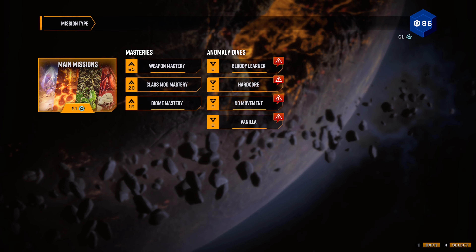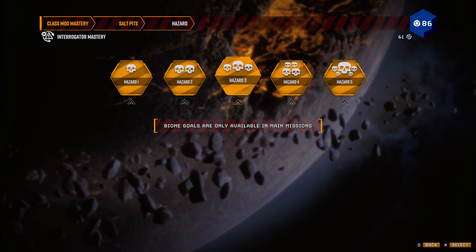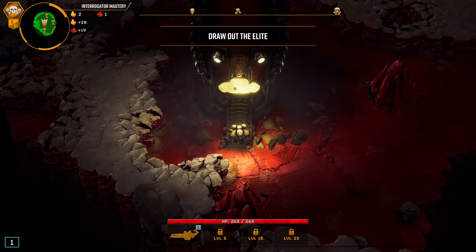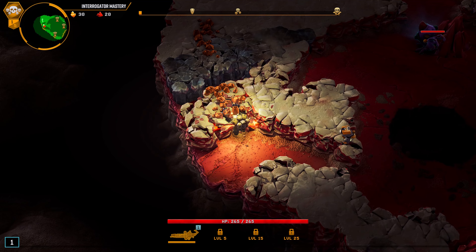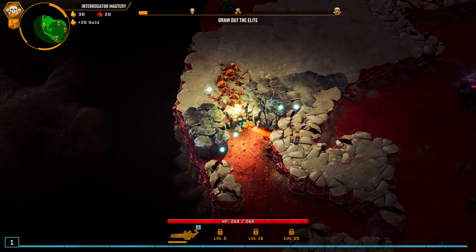Hello everyone and welcome to more DRG Galactic Survival gameplay. Today we are going to do the thriller on Hazard 5, and I think I will be going for a full acid build. I already have the sludge plant, neurotoxin, and viper drawn, all with the tag mastery at level 5.